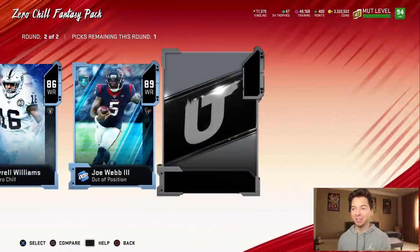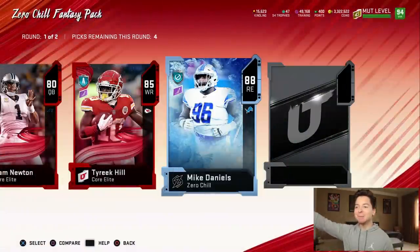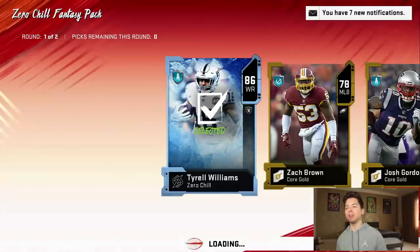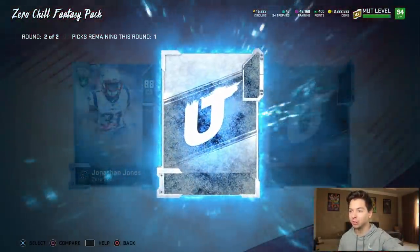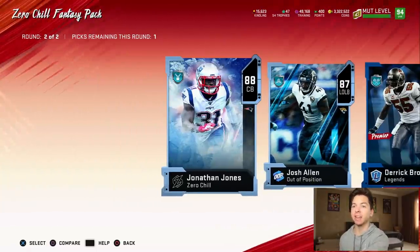That Cordell Stewart is still in packs. Our first big animation: 88 Mike Daniels — that is a new one. We also got 85 Tyreek Hill and 86 Tyrell Williams. That was a solid round one. Another big animation: 88 Jonathan Jones. I'm not going to keep these players, but I'm going to sell them for more kindling.